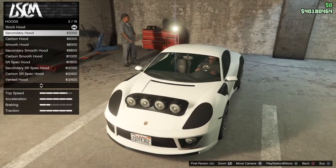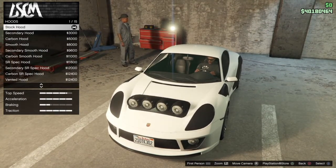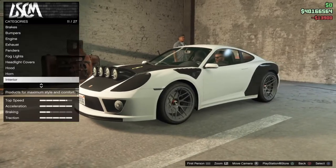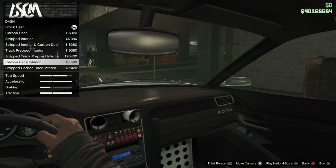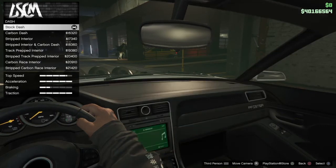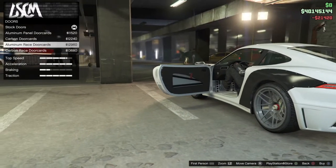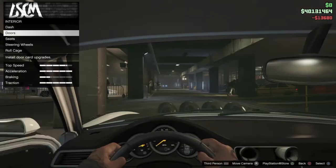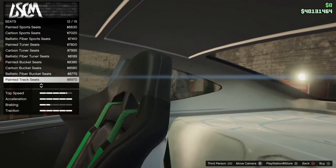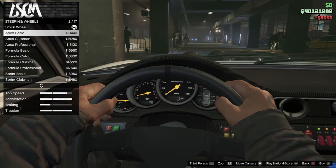We'll worry about the catches later. For now let's take a look at the hood. No new horn so forget it. Dash — oh, so we can make it look like an older car, you see a radio down there? Alright, strip carbon race interior, doors — yeah door cars. The seats — go for the most uncomfortable look.